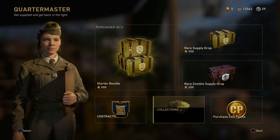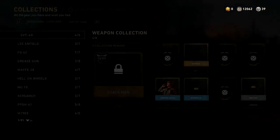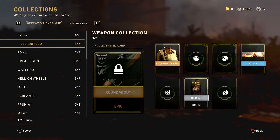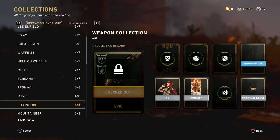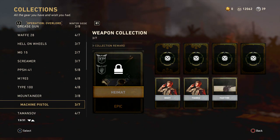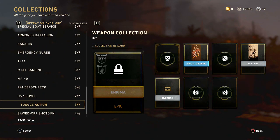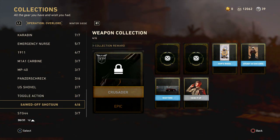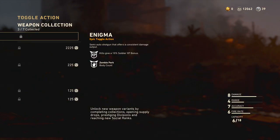Alright, what is up YouTube, Sacks here, welcome back to another episode of Epic Weapons of World War 2. Now let's go ahead and go to the collections, and we're going to unlock an Epic Weapon. I actually feel like unlocking a shotgun just because I don't have any Epic Shotguns whatsoever. We have an option between the Toggle Action Enigma Epic, or we can go with the Sawed-Off Shotgun Crusader Epic. Let's go ahead and go with the Enigma.